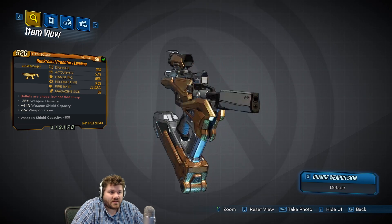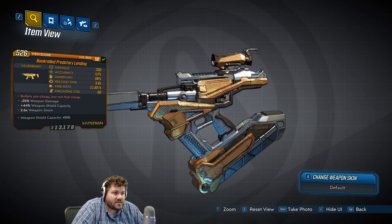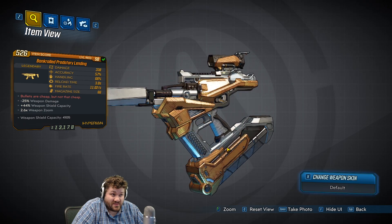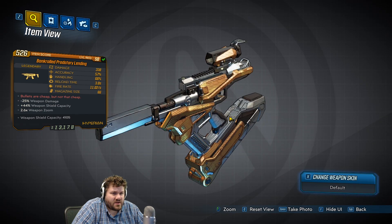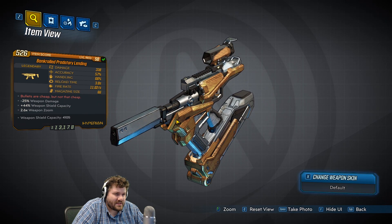As for how it looks, it looks just like every other Hyperion SMG in the game. It has a little bit of gold skin on it. Overall it doesn't look anything that special. That giant magazine down here — it does have an absolutely massive magazine of 66 rounds. I don't know if that's part of the legendary effect or not, but it is an impressive magazine size.